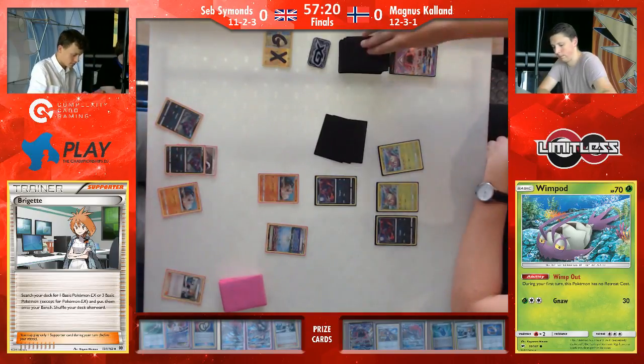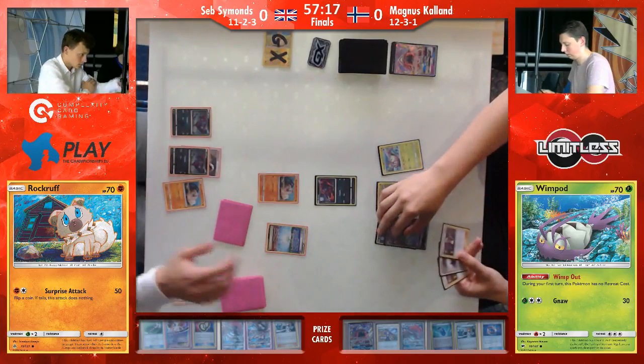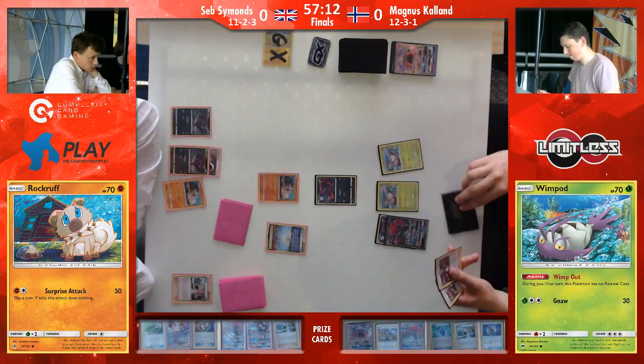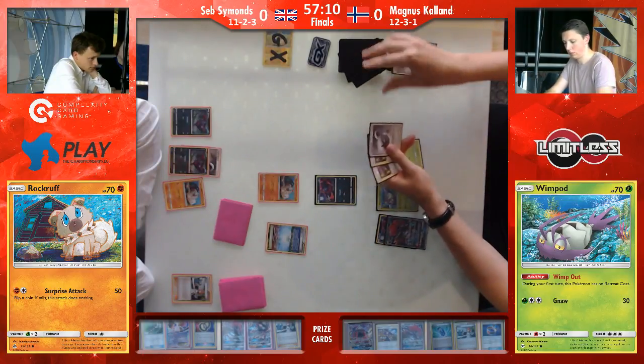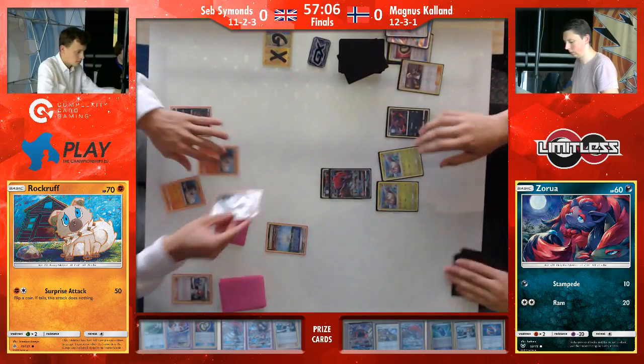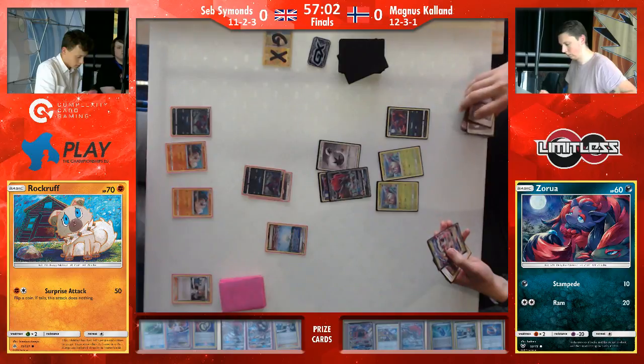It's so weird — the Lycanroc hits Zoroark for weakness, but Golisopod hits Lycanroc for weakness. So Magnus has the counter against the Zoroark counter already in his deck. But I think the matchup is still fairly even. I don't know too much — it seems fair for both players. They both seem to have a very normal winning chance, nothing too crazy in either direction. Seb ends his turn with just an attachment of the DCE down onto that Zoroark, which will be ready to go now. Magnus did hit that Zoroark and trades away the DCE he grabbed for another DCE.